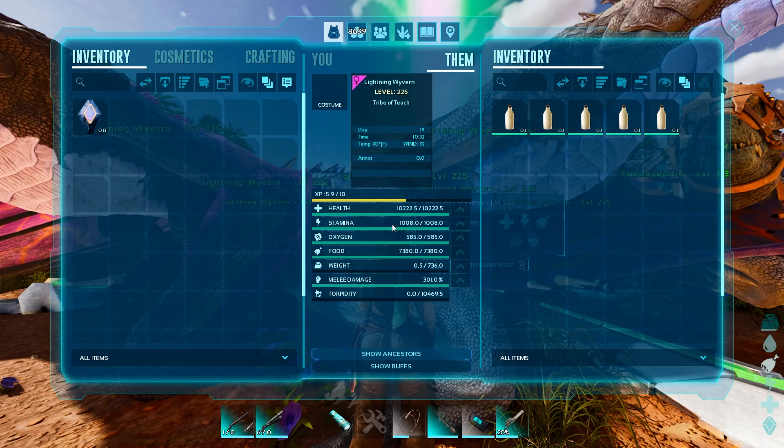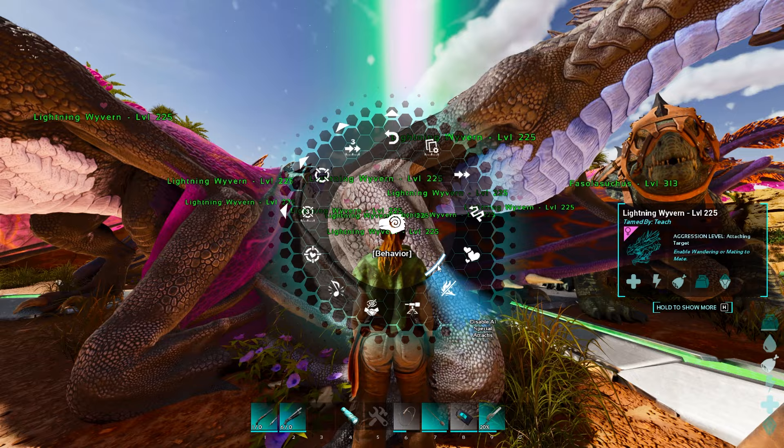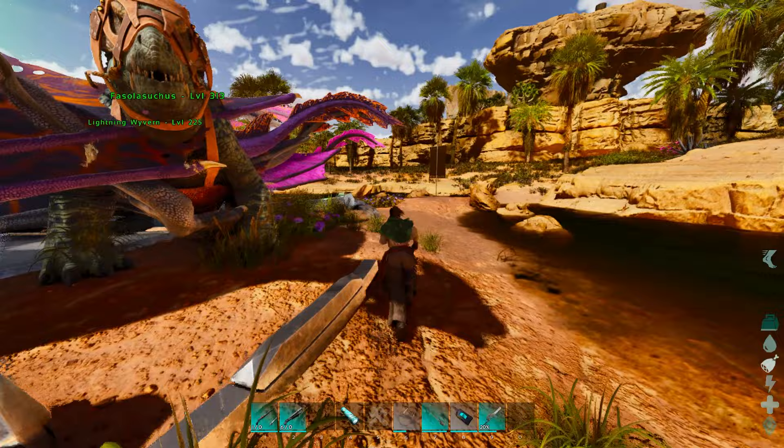These are completely wild — no levels have been put into them. They have around 10,000 health and 300 melee, all of them. The only thing you need to make sure is turned on for all of them is Enable Special AI Attacks, which you will have to do to every single one of them. But once you do that, that's the hardest part of the actual fight. The rest of it is just knowing where to go and what to do.